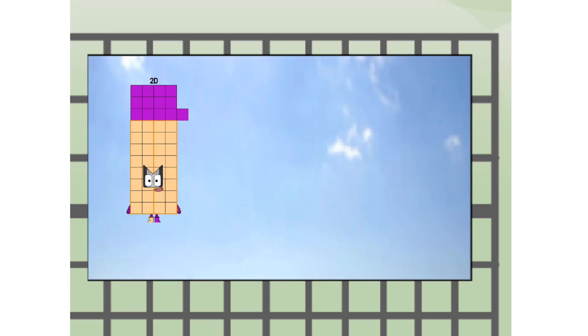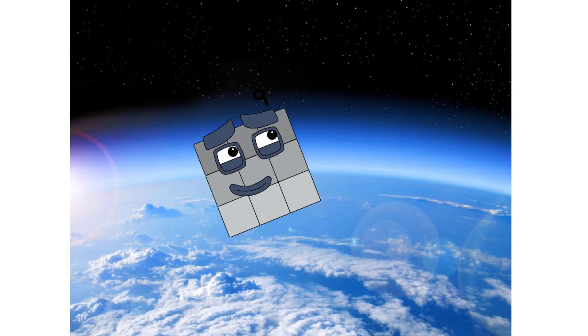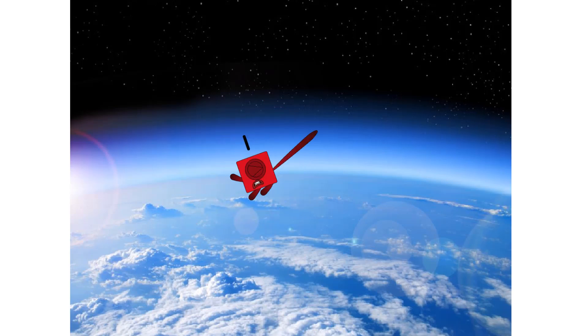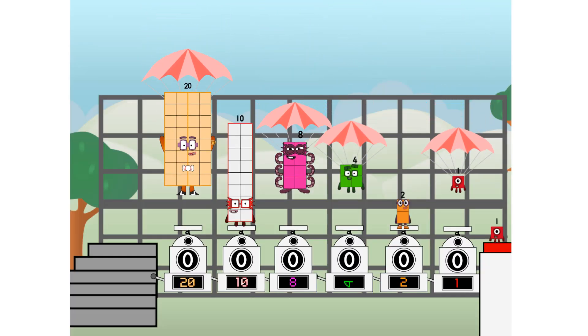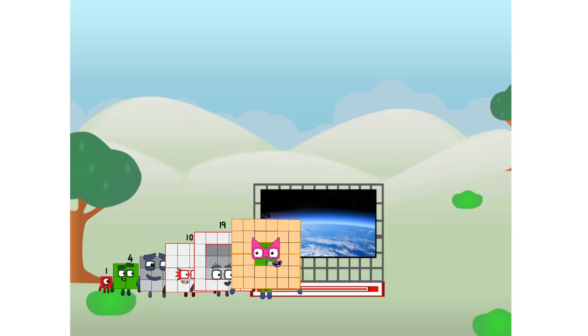20 went way up high. Amazing. But not a square. Wait and see — we're 2 squares. The edge of space. Nearly there. Amazing. We sent a square to the edge of space without rockets. We just need a little more power.